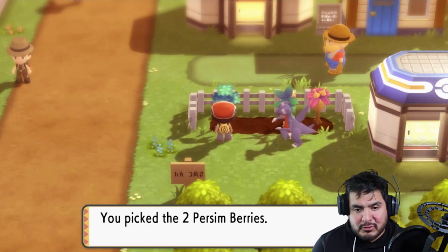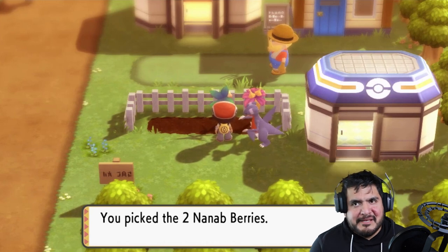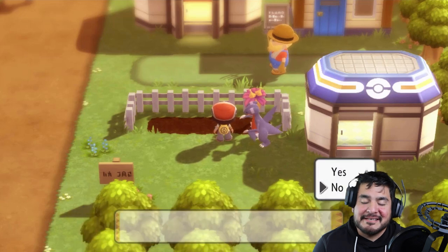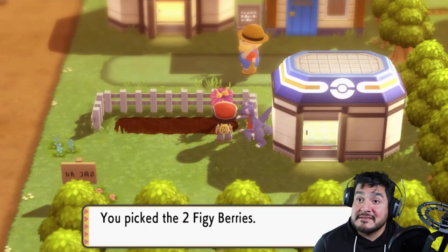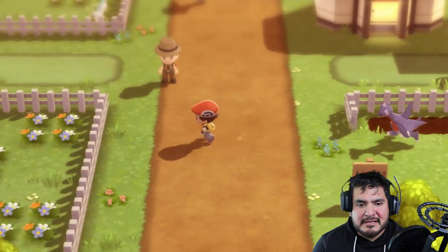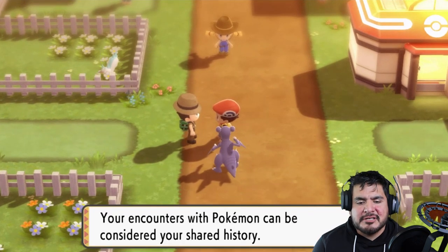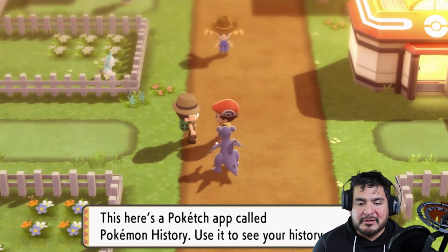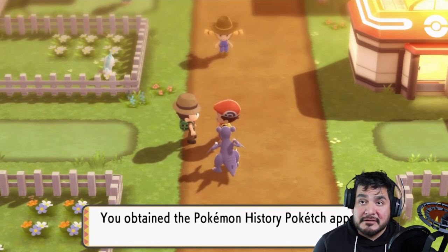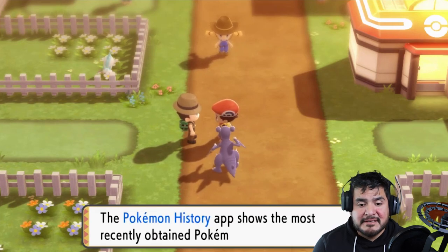Let's go right ahead and grab some more berries. The Pokemon are in the way — come on guys, get out of the way! We get ourselves some more berries. We talk to this guy: 'Your encounters with Pokemon can be considered your shared history. This is the Pokedex app called Pokemon History — use it to see your history of Pokemon catches.'